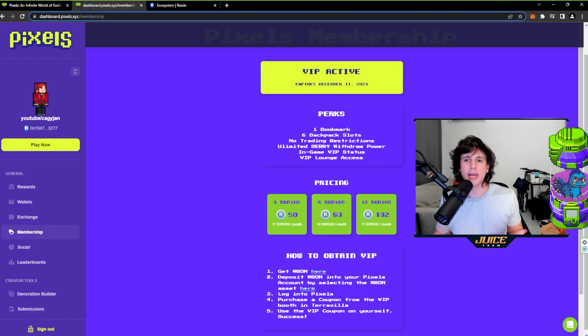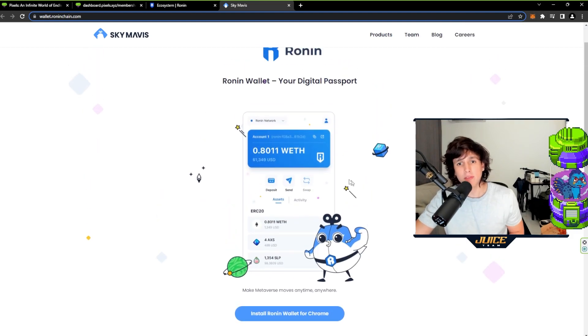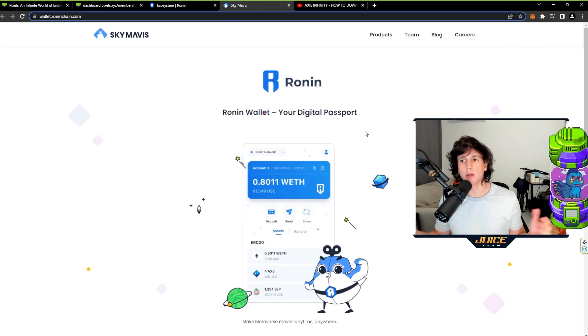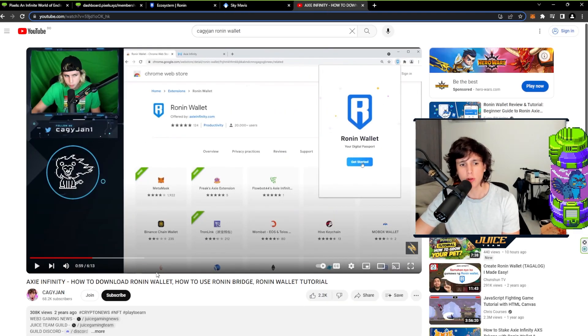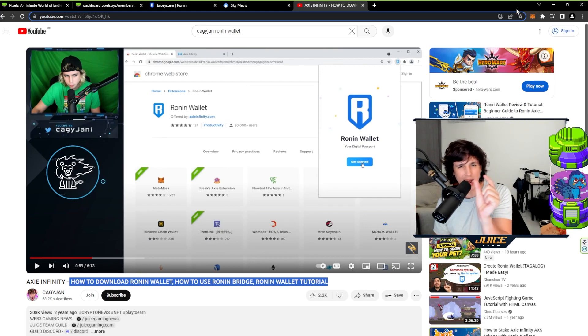Now let's get into the technical aspects — how do you pay for VIP? You can only pay in Ronin tokens since this game is on the Ronin chain. The first thing you have to do is create a Ronin wallet. It works just like MetaMask and you can actually import your ETH wallet into the Ronin wallet using a seed phrase from your MetaMask or Trezor. If you're using a Trezor you just connect it to the Ronin ecosystem and it'll be the same address as your ETH address — only 'ronin:' appears at the beginning. I have a tutorial linked below.